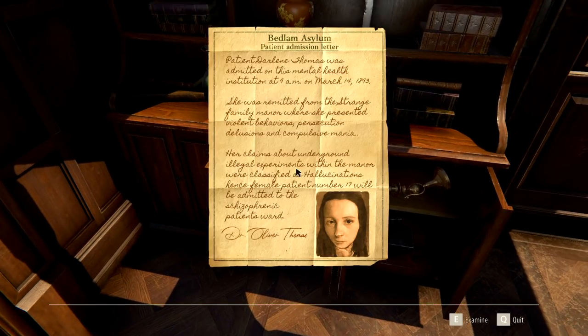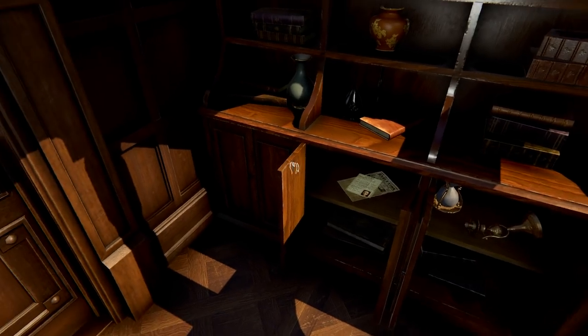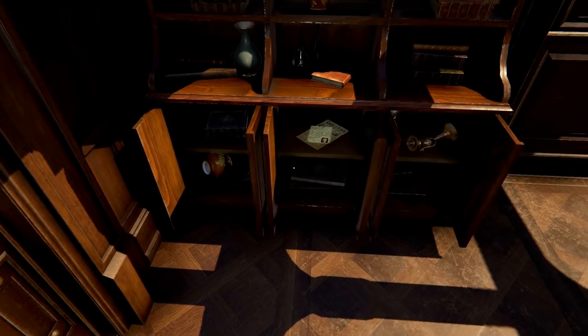What's this? Bedlam Asylum: patient Darlene Thomas was admitted to this mental health institution on March 14th, 1893. She was remitted from the Strange family manor where she presented violent behaviours, persecution delusion, and compulsive mania. Her claims about underground illegal experiments within the manor were classified as hallucinations. Hence, female patient number 17 will be admitted to the Schizophrenic Patients' Ward. Were they just hallucinations? What was Mr. Strange up to, I wonder? We're going to find out.